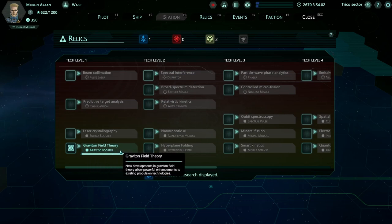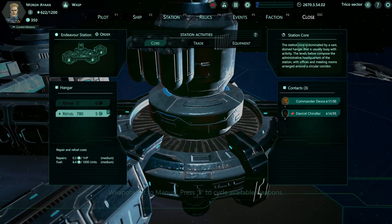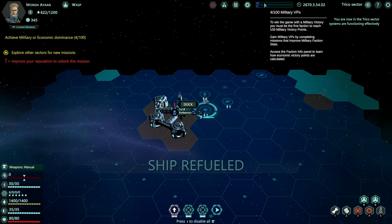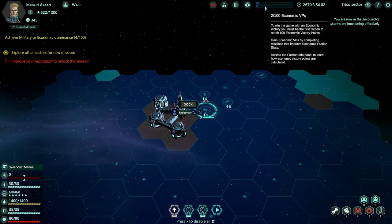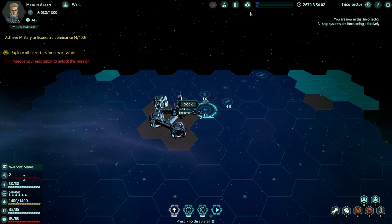The one I've got here is the Gravitic Booster, which I have yet to find - not sure how we'd go about finding that, but we'll figure it out as we play. I have a mission I can take, but other things first. Our major goal in the game - which I don't know if it existed when I first played - is to progress our faction either militarily or economically. We can do trading and earning money, or we could just go around and fight stuff. You might be surprised to find I prefer to just fight stuff.